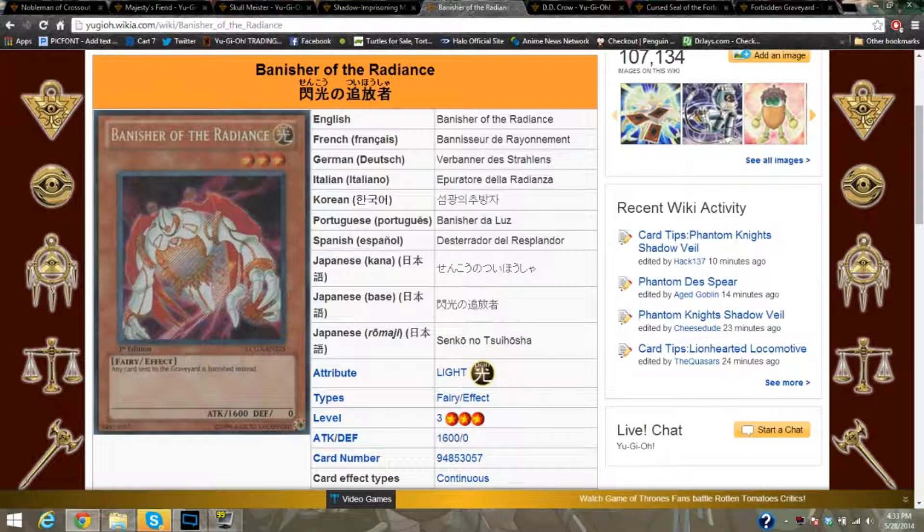Banisher of the Radiance — my best friend ever since anti-meta. It stops a lot of things because instead of going to the graveyard, they get banished. So Banisher plus back row equals hilarious. You could also say Vanity's Emptiness, but that only stops special summoning, and they have graveyard effects that get around that. Banisher is one of the stronger options because it shuts down everything they're about — the graveyard and their field. Protect Banisher with Safe Zone and a set Trap Stun, then keep ramming with a high-attack monster.